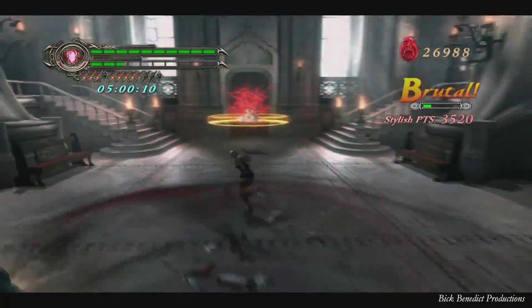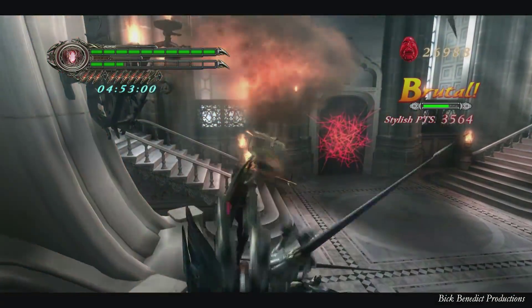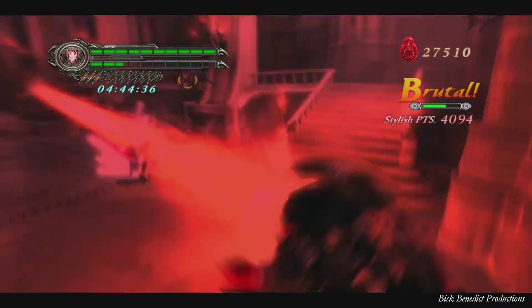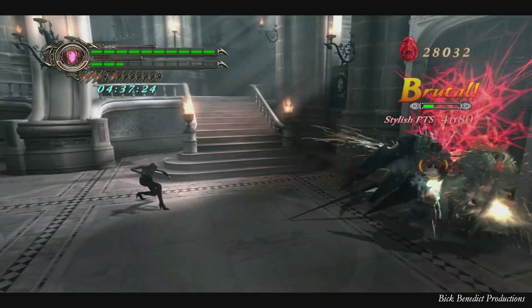I found this to be a very nerve-wracking room because there is no checkpoint — the checkpoint is at the beginning of where the timer starts counting down. That move will consume the devil trigger right there, and it's the strongest move in the game. You want to save your devil trigger for that.